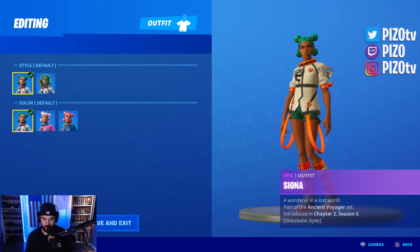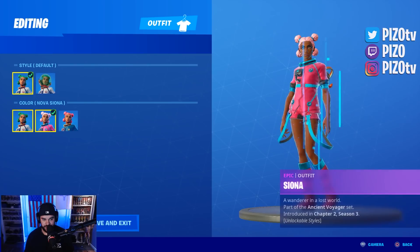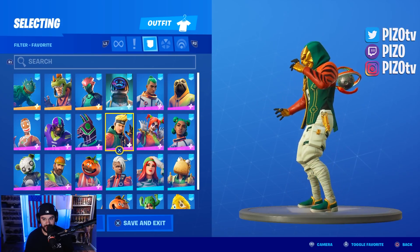Siona has a little bit more options. When you do her helmet, she has a full astronaut suit; when you don't have her helmet on, she has shorts on — a more relaxed look. Dio doesn't have a lot and he's more expensive. We have the Master Key back bling here.